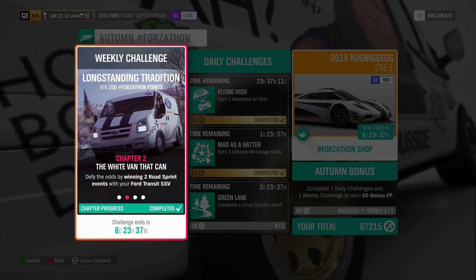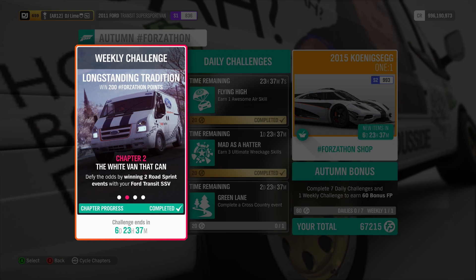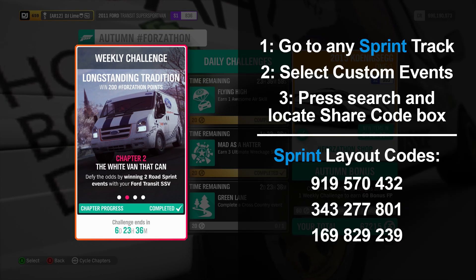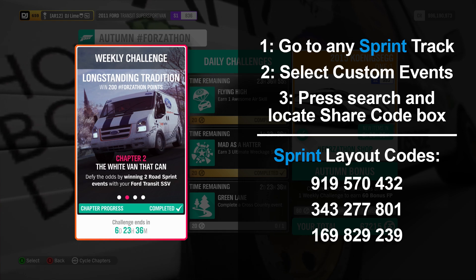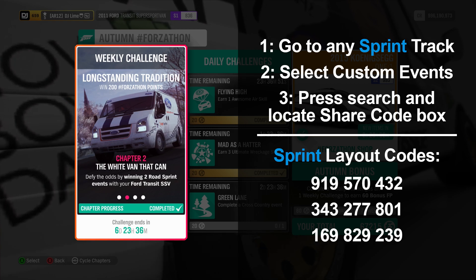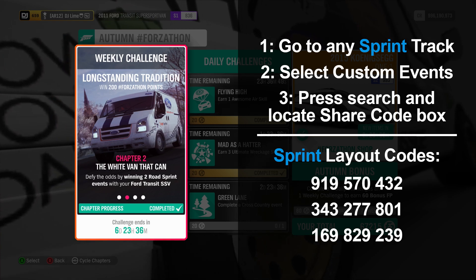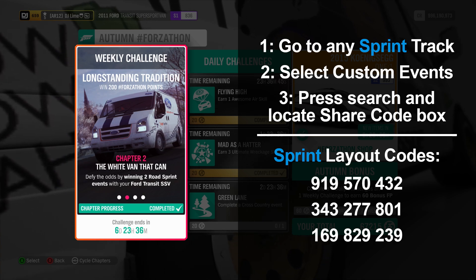For the second challenge, you need to win two road sprint events. That means you can only do sprint races of your choosing. You can do normal layouts or custom, but as usual on this channel, I have created some ultra simple races that can be completed within seconds. With the share code feature that Playground has added into Season 14, you can now locate these a lot easier by going to any track and typing the share code inside the search area.